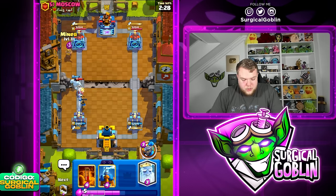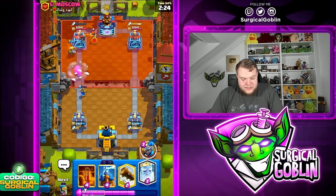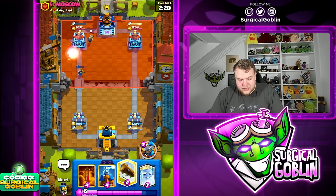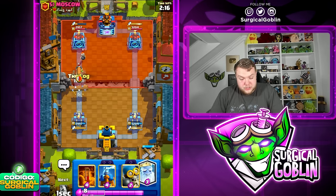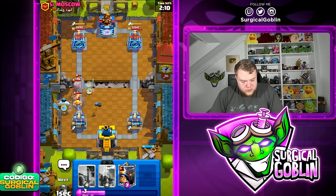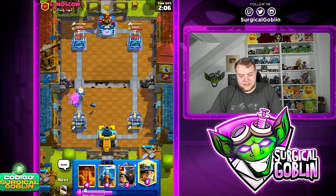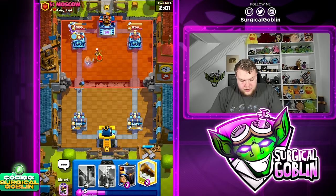He goes with Fireball. We go with Ice Column, then Miner once the Ice Column tanks a little. The Dagger Duchess still does decent work against the Miner, but at least we got three hits which is way better than sending Miner alone. Let's go Log, then Bomber plus Ice Column and Ghost just to make sure — whenever Dagger Duchess runs out of ammo she's really not good against any unit.